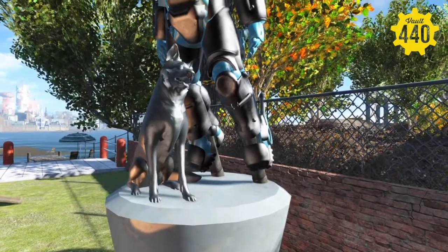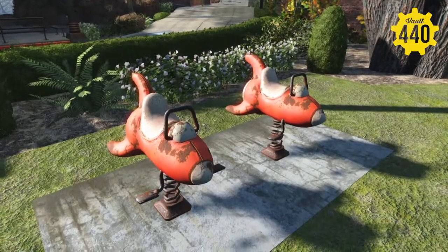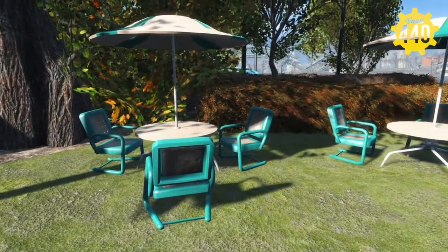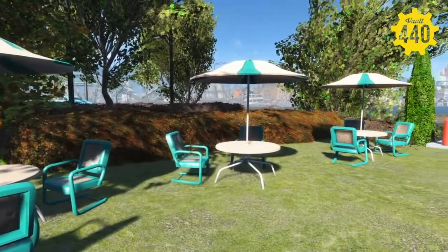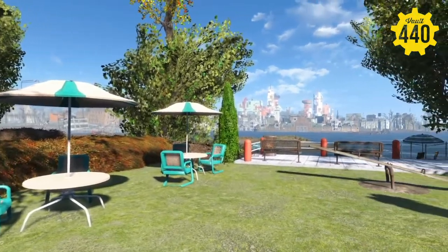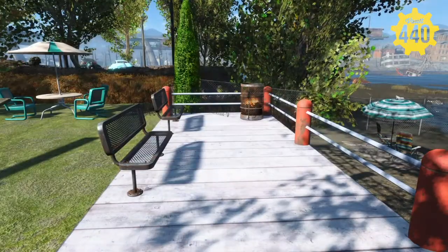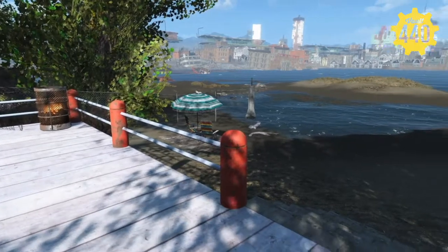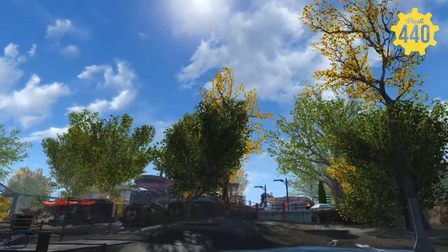I figured some kind of waiting park. Got the statue here, Dogmeat, and power armor. Got some tables here where you can relax. Got a little seesaw for the kids, and a nice little bench area, a deck which looks out to the water and this little beach area. Just kind of a cool little hangout spot.